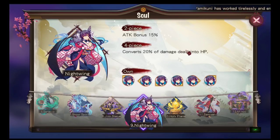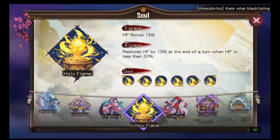Nightwing: two-piece is attack bonus 15%. Four-piece converts 20% of damage dealt into HP — a vampire effect. Pretty cool, but I'm probably not going to use it. For PvE it's usable, but currently it's better to just run your Shadow set or Seductress set for your DPS.